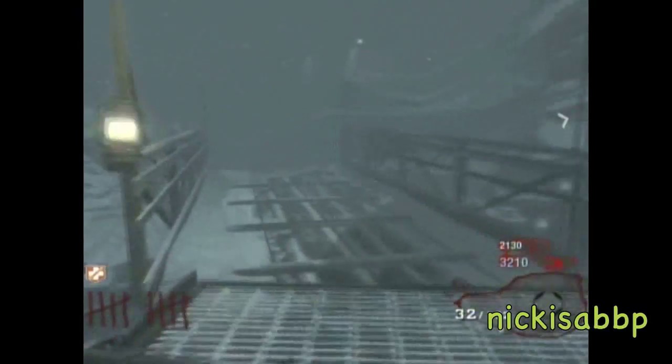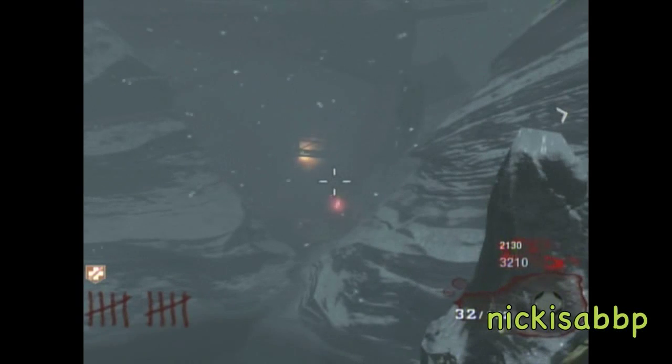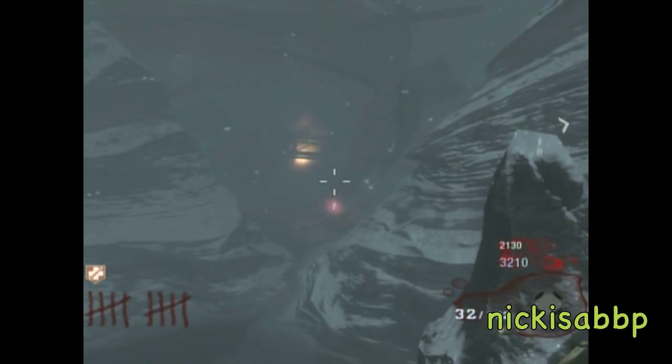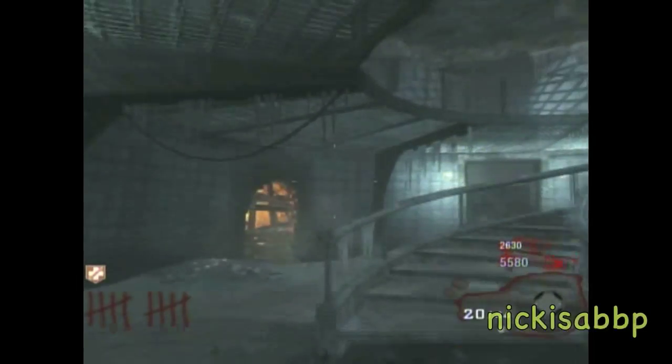Now we're moving on to the second generator, which is in the water between the MP40 boat and the entrance, and the bottom entrance to the lighthouse. I destroyed it right there with a weird grenade.